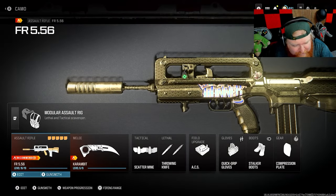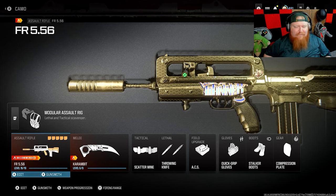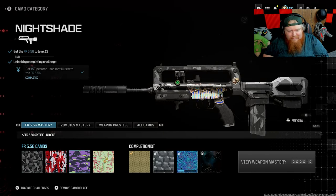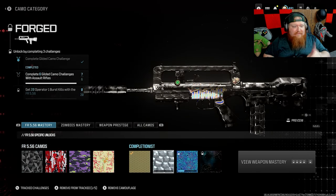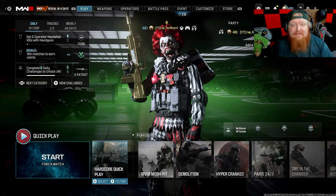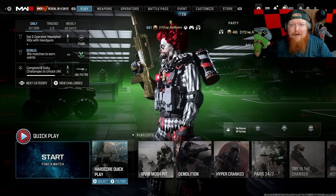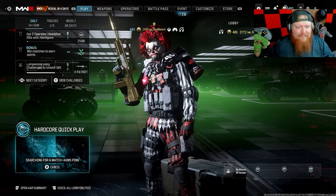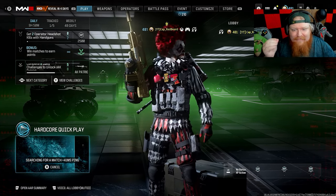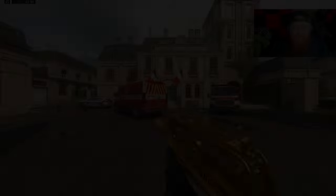Change of plans — what we are actually going to be doing today is we are also going to add a third weapon. What a curveball — we're going to do the FR 556. These are the attachments I am rocking. What this challenge is, is 21 burst kills, so we are going to be going into hardcore. We're basically going to continue off where we left off. I just randomly thought, let's add a third weapon. This is going to be a short video so might as well get another weapon in there so we can get through forged as fast as possible. Without further ado, I'll see you beautiful people in a match.